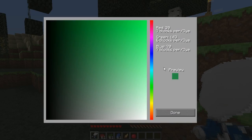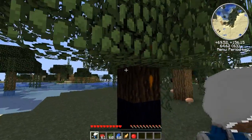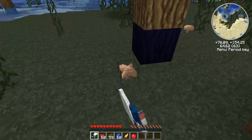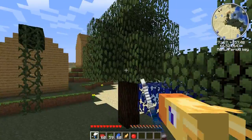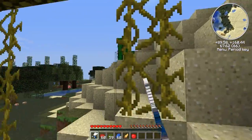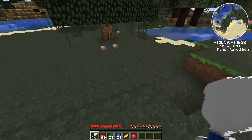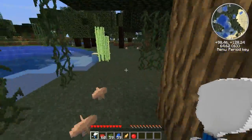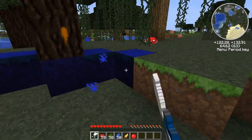If you want to remove said paint, all you need is sand and right-click to get rid of it. And of course you can change the colour again. You can paint almost anything — you can even paint mod stuff. You can't paint mushrooms, and I'm guessing you can't paint my chocobo. There are obviously certain limitations — I think it's pretty much only blocks.